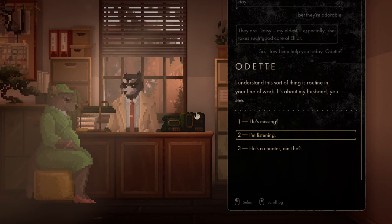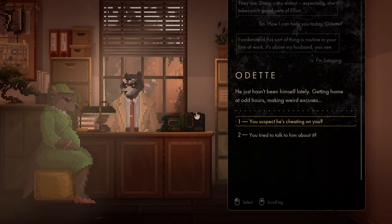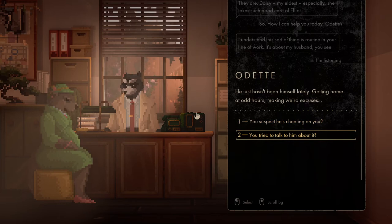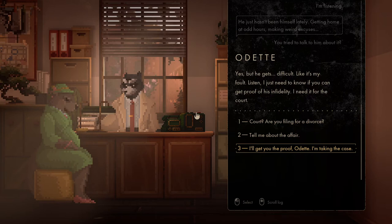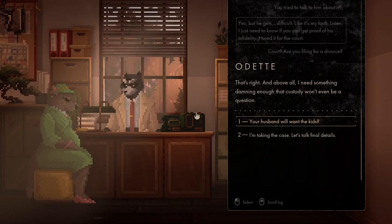I'm listening. He's a cheater, ain't he? Let's just go for option two — 'I'm listening.' 'He just hasn't been himself lately. Getting home at odd hours, making weird excuses.' You suspect he's cheating on you — you tried to talk to him about it. 'Yes, but he gets difficult. Like it's my fault. Listen, I just need to know if you can get proof of his infidelity — I need it for the court.' Court — are you filing for a divorce? 'I'll get you the proof. I'm taking the case.' Are you filing for a divorce then? 'That's right. And above all, I need something damning enough that custody won't even be a question.'